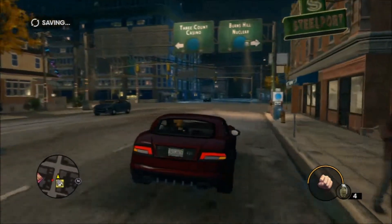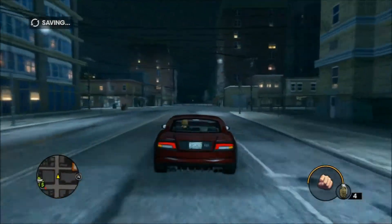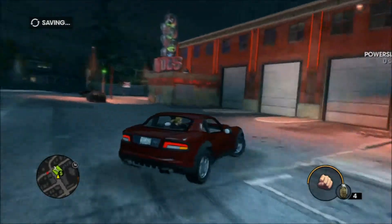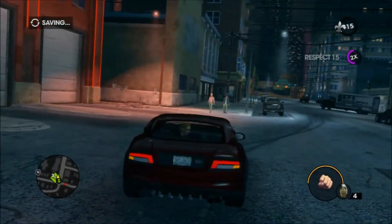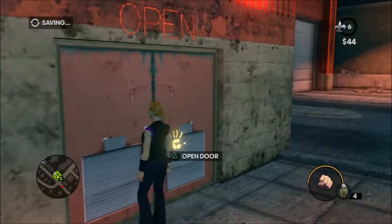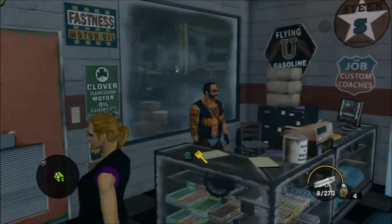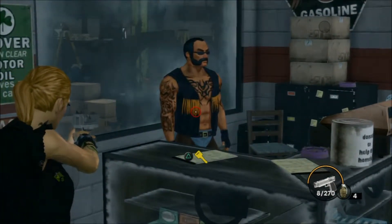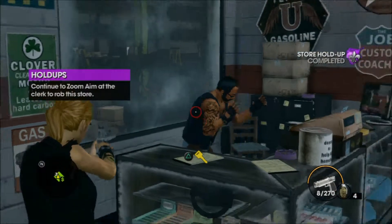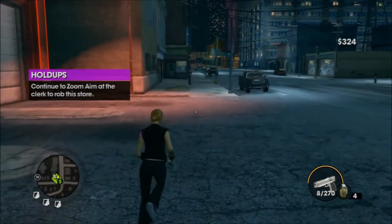From the start of the Crib we're just going down the road to the Rimjobs and we're going to hold it up. Again at the start of the game, the character is pretty weak — weak weapons, not upgraded that much. This is going to be a level 2 pistol here, so select it before going inside and aim it at the guy behind the counter. And that's how you do a hold up and complete that for the rest of your Saints book.